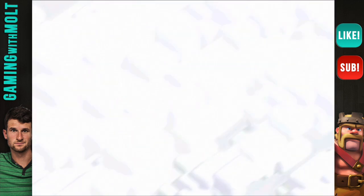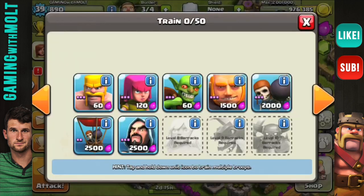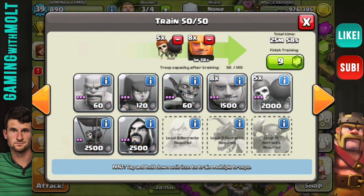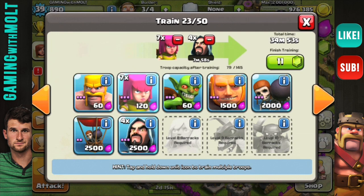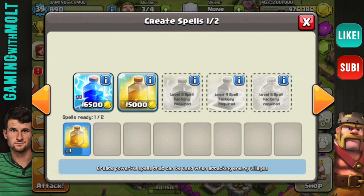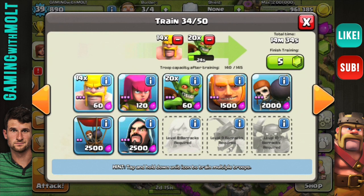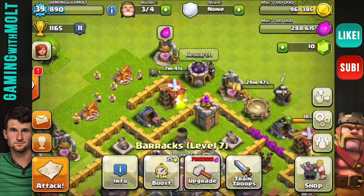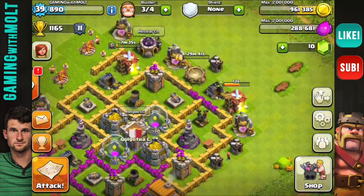That 100,000 resources is going to get me about one and a half walls because they are really expensive at this point. What I always do is get eight giants, five wall breakers, four wizards, fill the rest up with archers, take heal spells, 20 goblins, and fill the remainder with barbarians. That's the army comp I run.